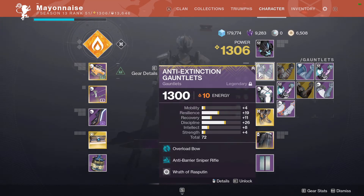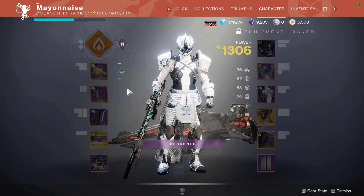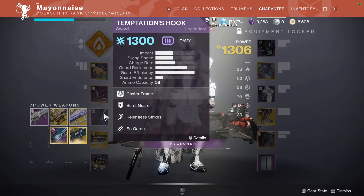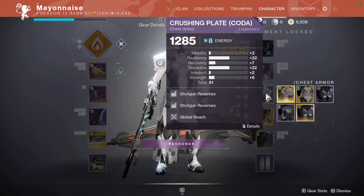It has Barrier and Overload champions, so we'll be using Overload Bow and Anti-Barrier Sniper. I could be using a lot better loadout than I am right now, but the purpose of this is to be a guide that anybody can do with only world drop or otherwise easily acquirable gear.